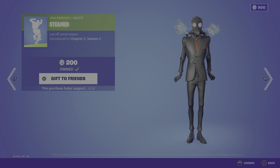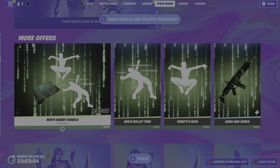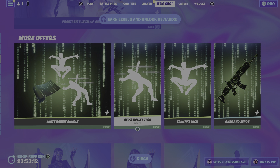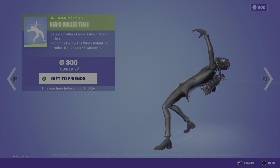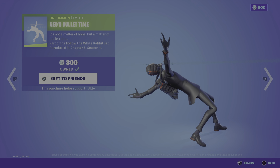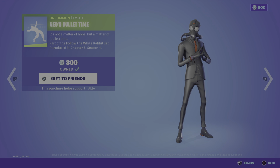We have the return of various different bundles as you guys would have seen over the past couple of days. We have the return of the White Rabbit bundle — a Matrix collaboration. We've got three items: two emotes and one animated wrap. Starting off, we've got Neo's Bullet Time — it's not a matter of hope but a matter of bullet time, part of the Follow the White Rabbit set, first introduced in Chapter 3 Season 1. Love the fact that it gives you shades as well.